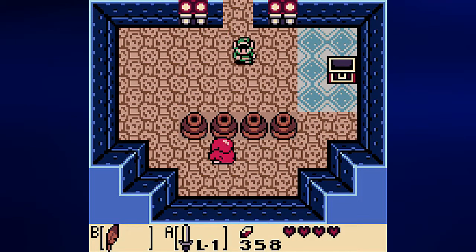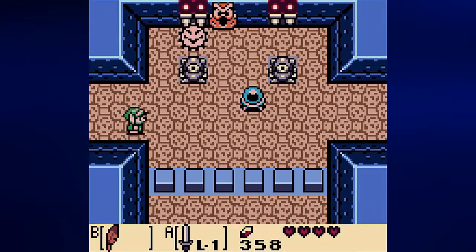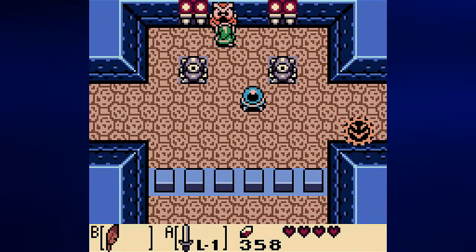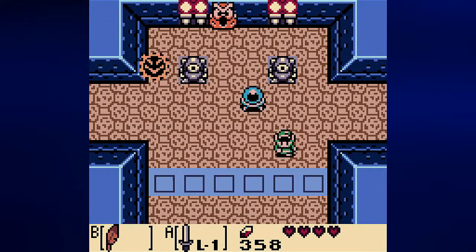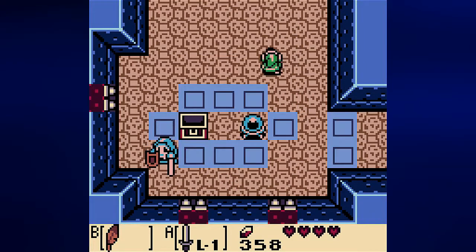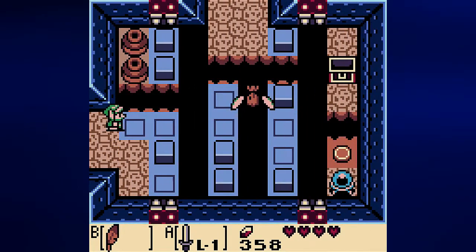Wrong room, but at least that path is open. The owl statue reads: 'Part of the floor is raised — tap the blue crystal.' Thoughtful but sort of useless. I do want to go over here though, and somehow unintentionally trap that Stalfos Knight before defeating him.